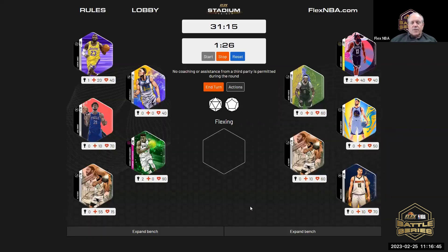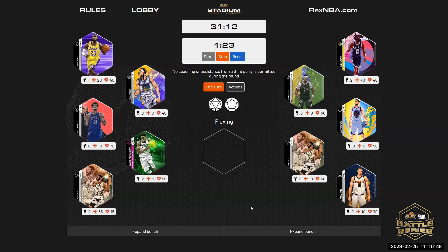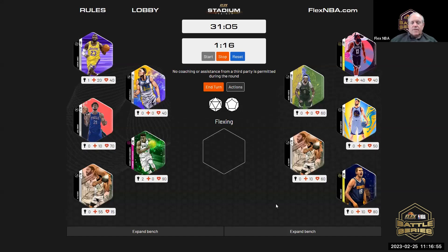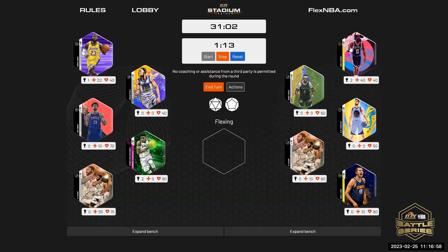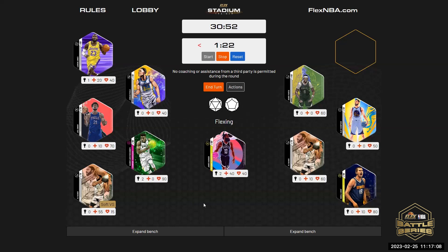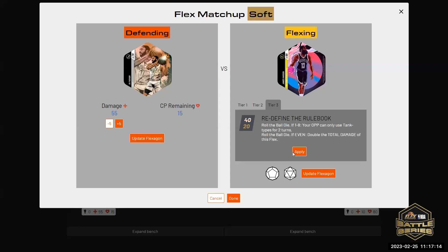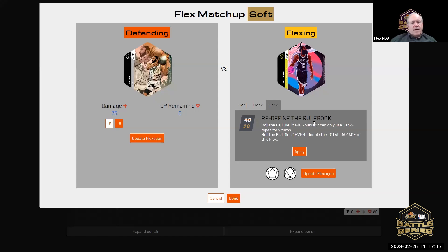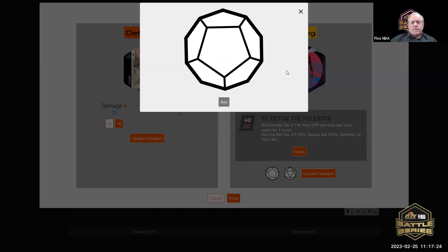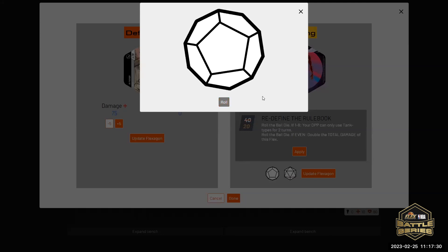John gets an upgrade. Who would you like to upgrade? Joker, please. Who would you like to flex with? James Harden. Steven, defend with PJ Tucker. We'll apply the 20 again — same play. If it's one through eight, it goes another two turns. It did not hit. We'll roll again for double damage — it won't matter, PJ's dead.